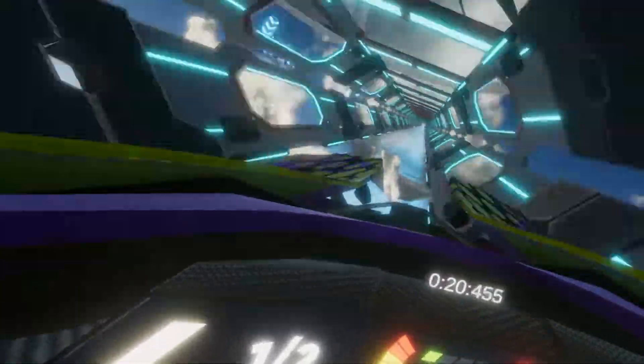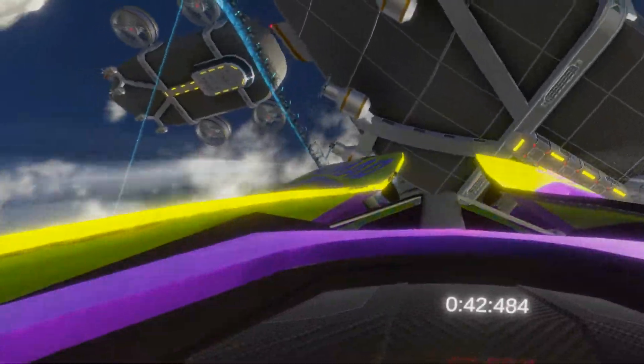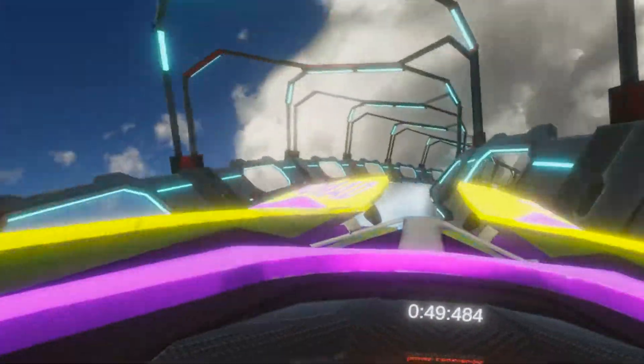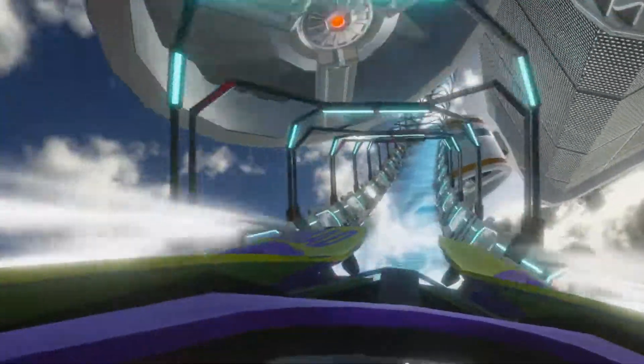Then we head on over to its sister map, Olympus, and you get a whole new vibe. A beautiful blue sky, a nice calming soundtrack. You get to fly through the heart of some fluffy looking clouds and take in the sights of some different aircraft carriers that are hovering in the sky. The track layout is exactly the same as Eye of the Storm, just worlds calmer.